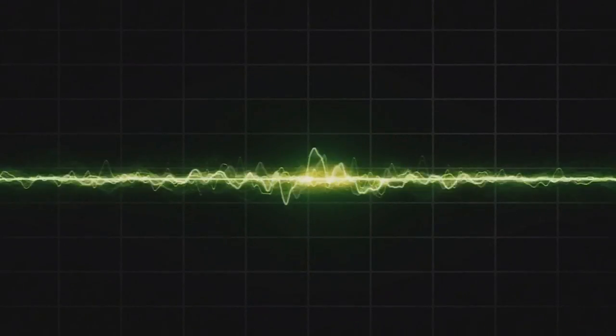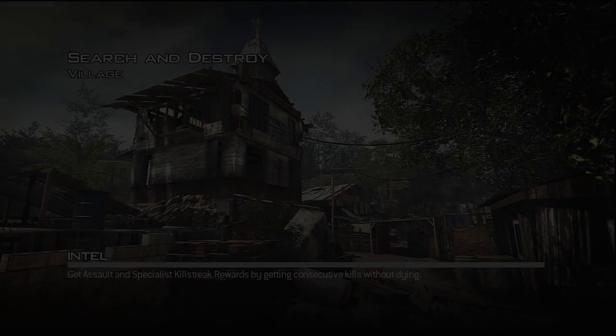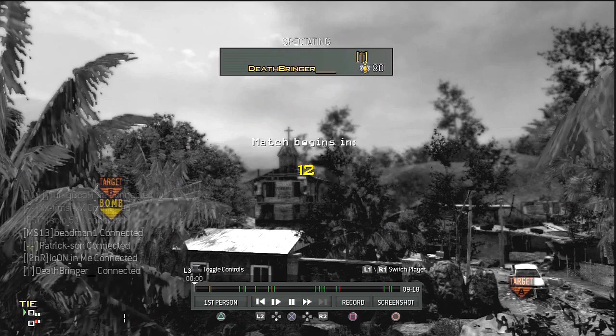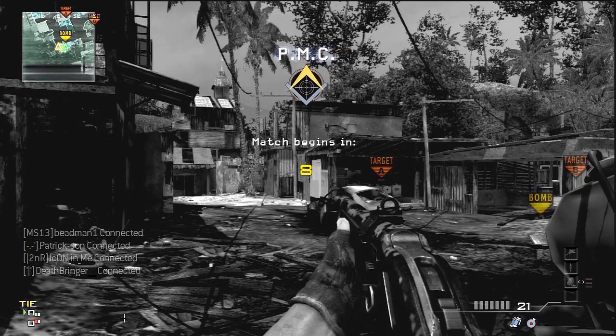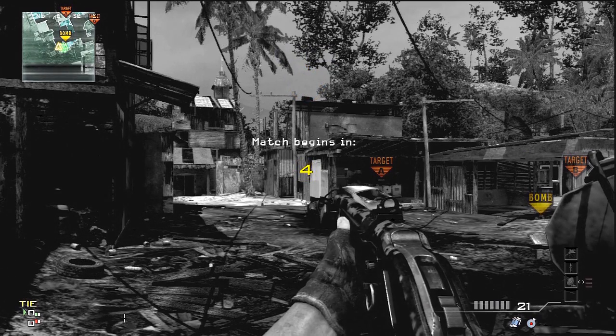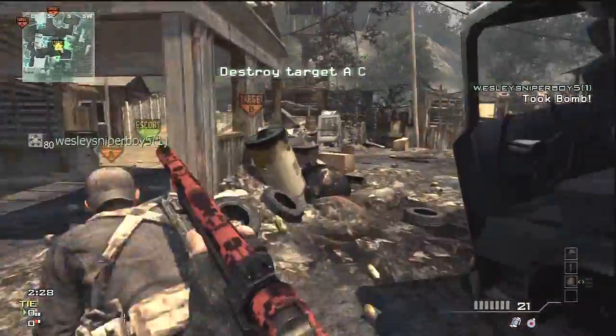Search and destroy. Hello everybody, this is Deathbringer and we are back with the Thousand Plus show. This is episode number 30 — 30 guns down, three guns remaining. Let's do this guys. We are using the Model 1887 shotgun.